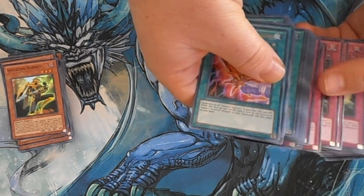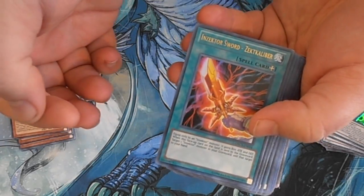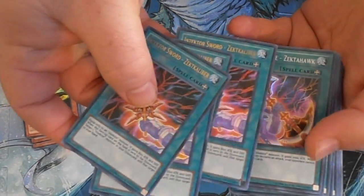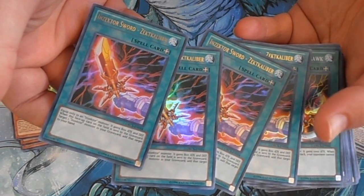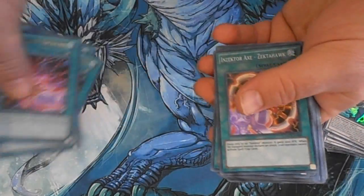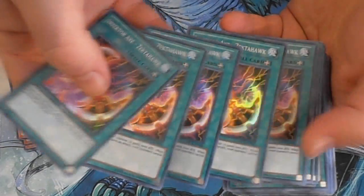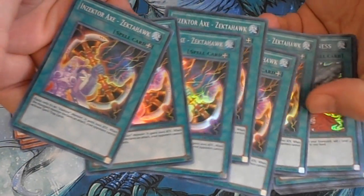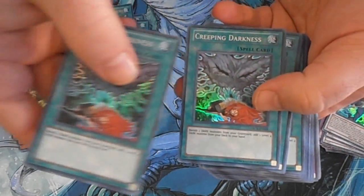So diving right into spells and traps next. For the Insector Sword we were able to get four Insector Swords — not quite as bad as the original case, but still no one's really looking for Insector Swords. For the Insector Axes, we got six of them, because you know everybody needs an Insector Axe.